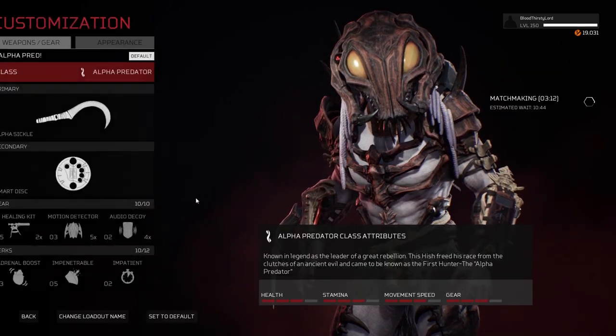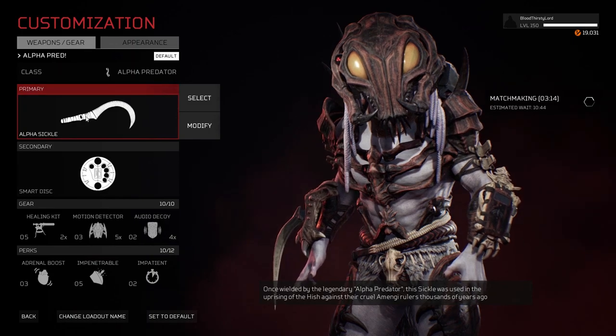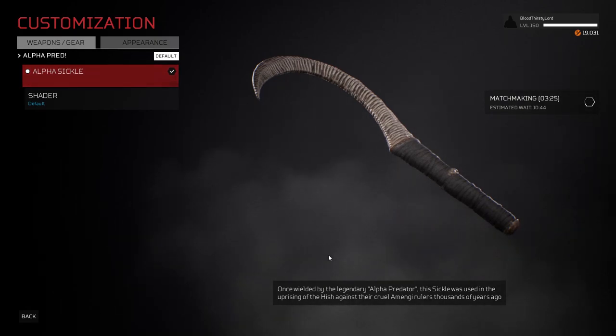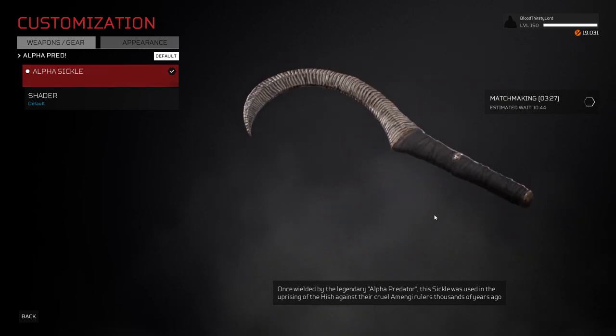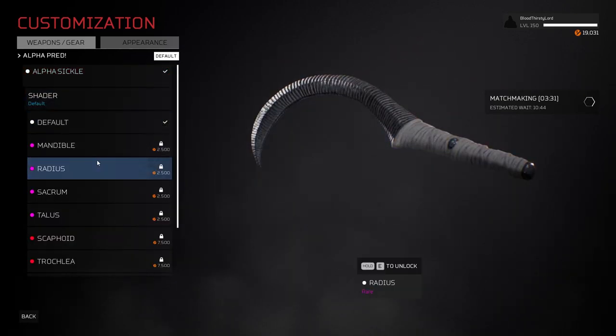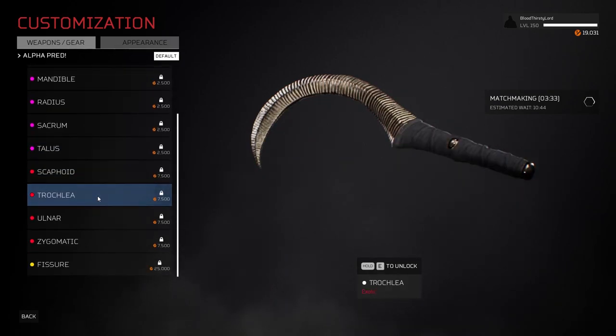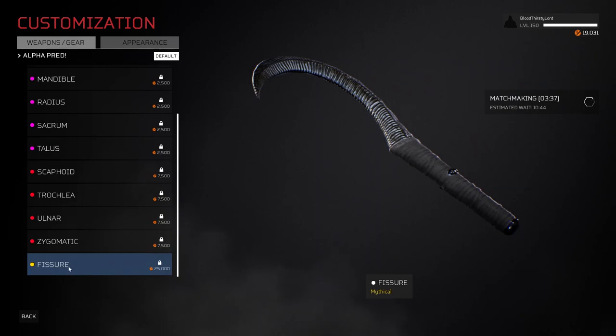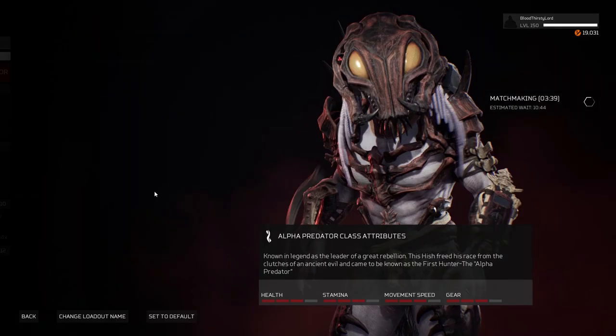Obviously we're going to use the Alpha Sickle, which is the newest weapon in the game. Once wielded by the legendary Alpha Predator, this sickle was used in the uprising of the Heat against their cruel rulers thousands of years ago — very cool to see. Quick rotation of that, pretty cool. We've got some skin shaders as well. We'll go into a future video on these skins if we need to, but it's pretty amazing.